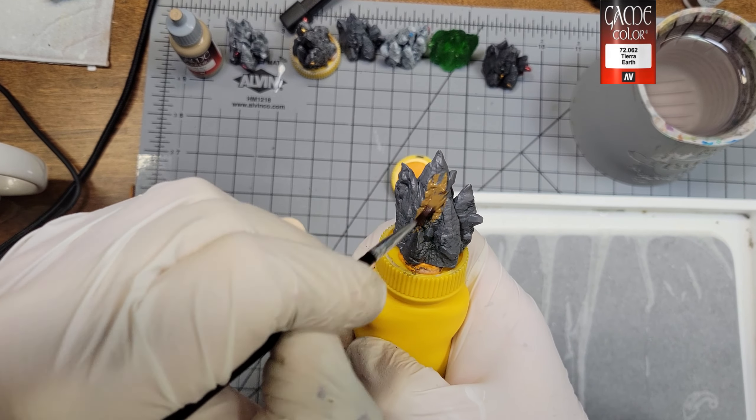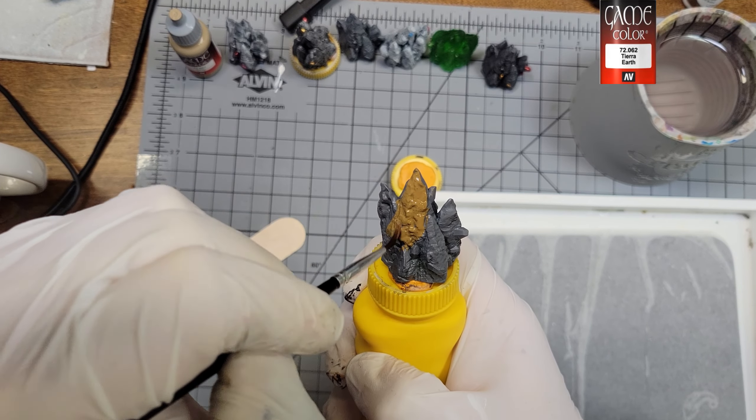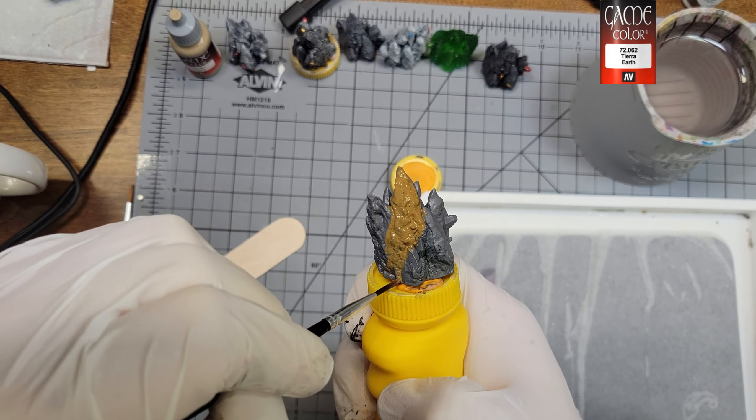I went for a brown style and a gray style. First up was Vallejo Game Color Earth as a base coat over the gray primer. I try to leave the square surface gems that are protruding out unpainted so I can come back and hit them with different colors shortly.